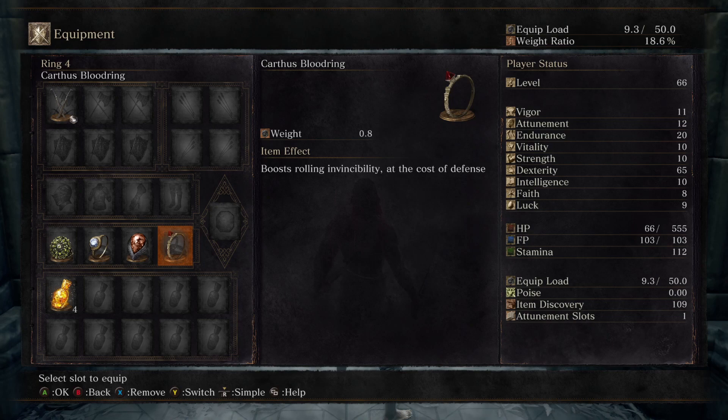To start, you will want to have at least 20 endurance. Typically at this point in a challenge run you will have between 20 and 30 depending on your preference. I recommend using the Chloranthi Ring for stamina regen and the Karthus Blood Ring for the extra iframes. The other two rings can be anything, so I recommend using damage rings such as the Red Tearstone Ring, Lloyd's Sword Ring, Flynn's Ring, or anything else you want.